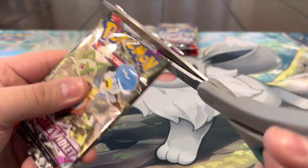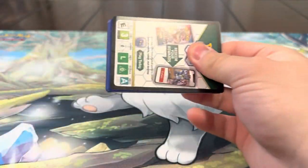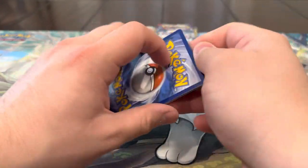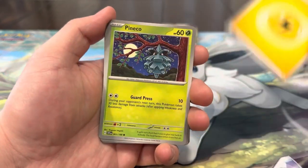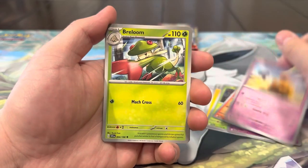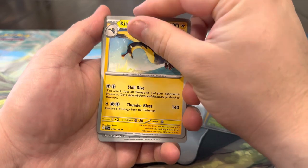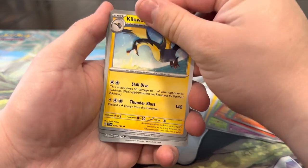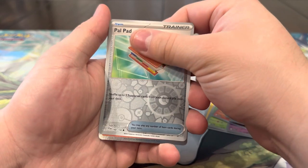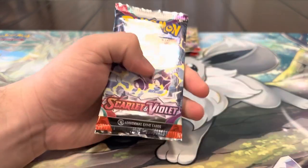We got Lightning energy, Pineco, Flittle, Fuecoco, Drowzee, Breloom, Torkoal, Kilowattrel, Clawitzer, Pal Pad, and an Armor Rague. I think that actually might be the only hit in this video — I'm starting to get nervous! I'm on the right pack — I feel like maybe we'll get one nice hit though. Come on, it can't only be one!